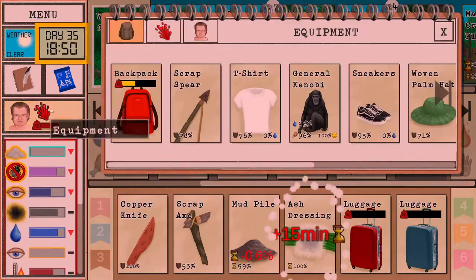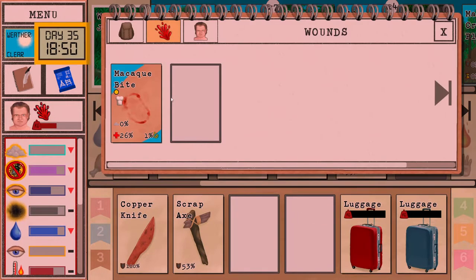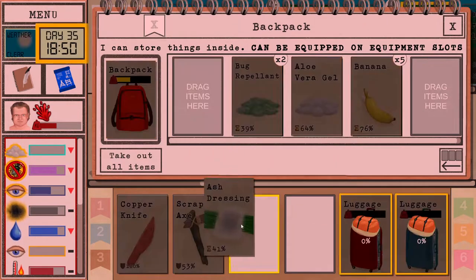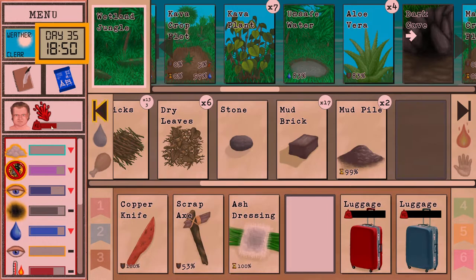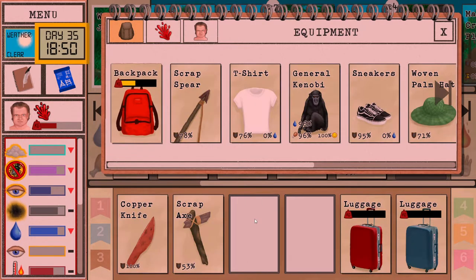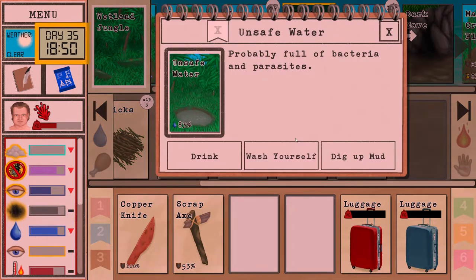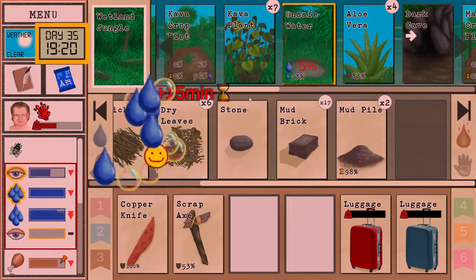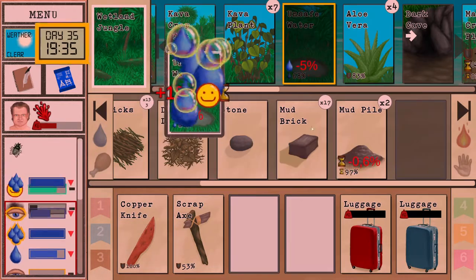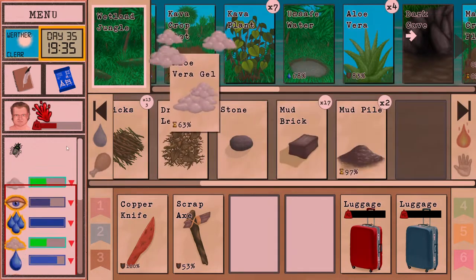Ash dressing spoiled — let's make another one. Actually let's use this one. Let's see if we can use leaves as material there. Time to... are we clean? No. Now we are clean — nice. And then we're going to put some more aloe on.